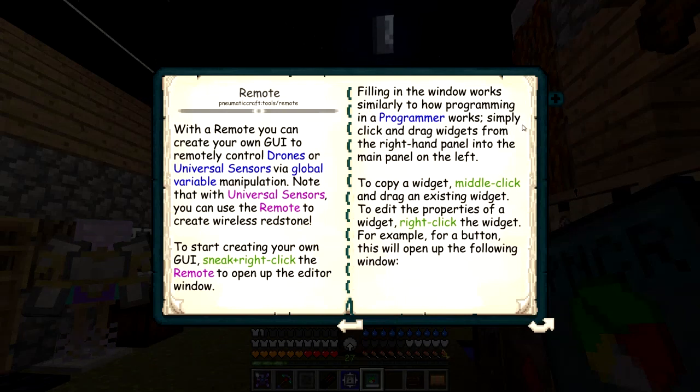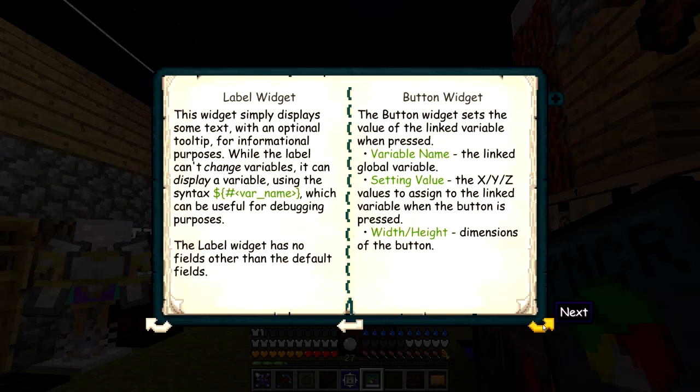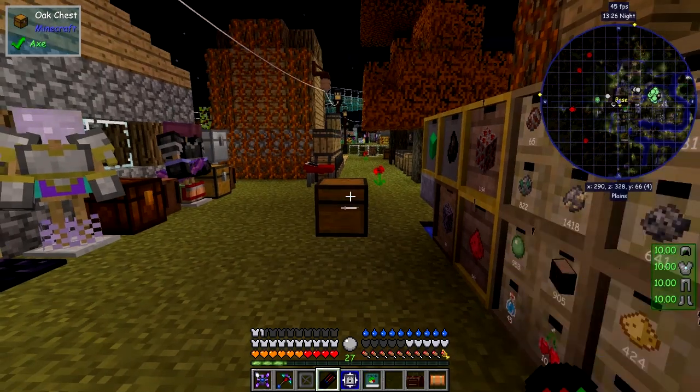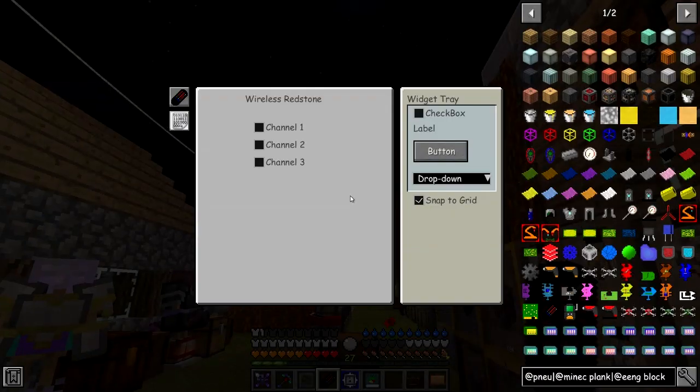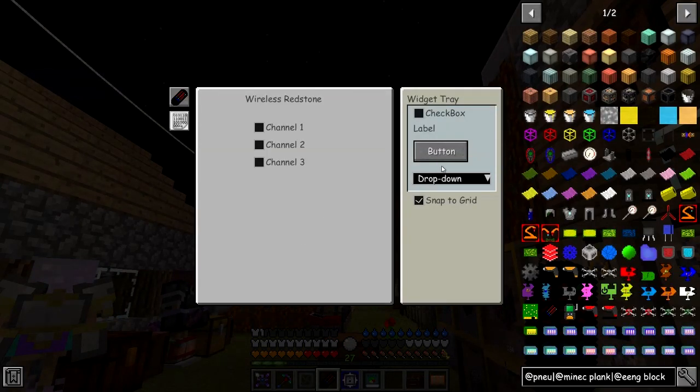To start creating a GUI, you Shift right-click the remote, which opens the editor. Filling in the window works similarly to how the programmer works - drag the widgets from the right-hand side to the main panel on the left. To copy a widget, middle-click and drag an existing widget. To edit the properties, right-click the widget. There's a dropdown widget example, and you can click an external link to Pastebin and import the program. Shift right-click it and you can import from a Pastebin link - that creates your remote.